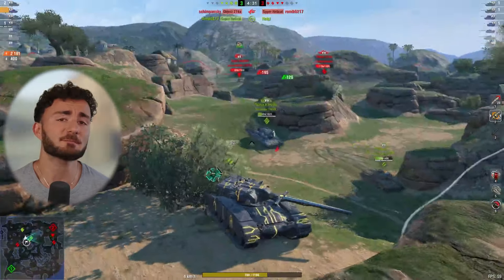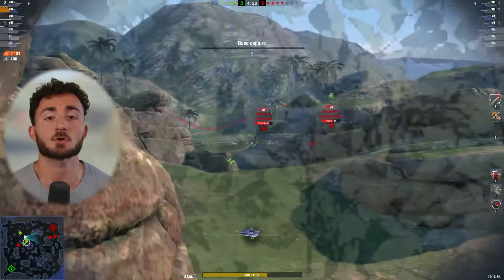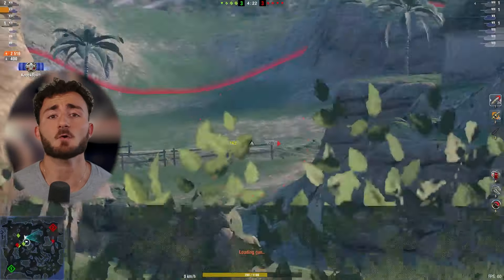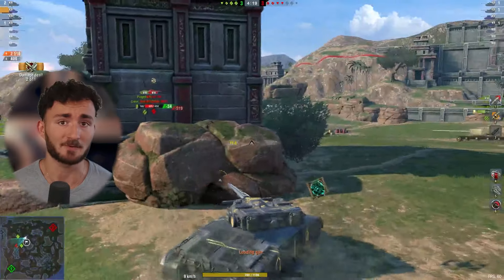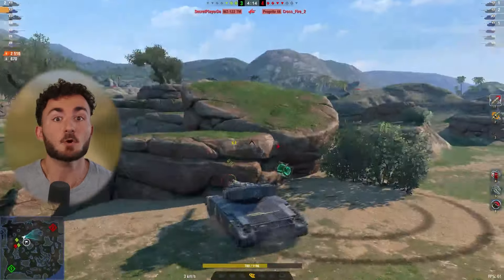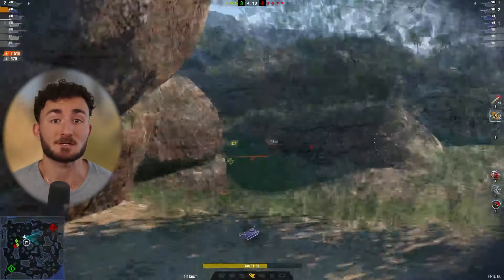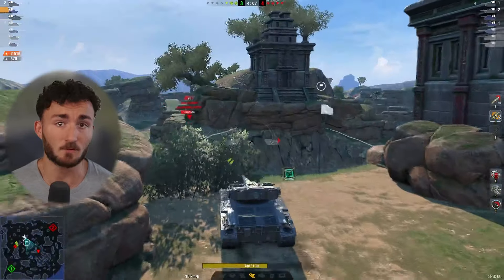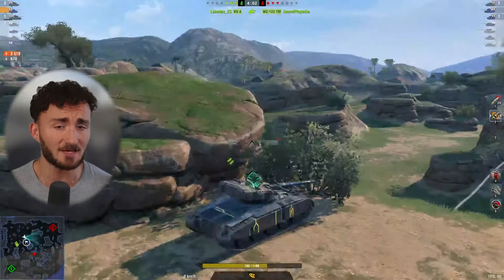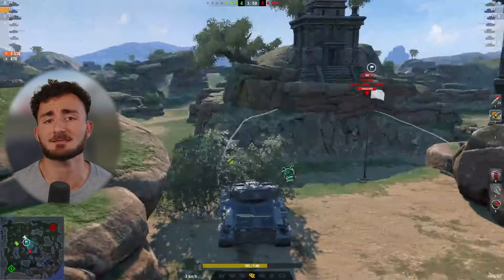Here you're going to see the perfect demonstration of the camping method. We saw the hit-and-run playstyle earlier, and now we're diving into camping. I am not trying to spot for my team or go in the open — I am a G-Saw, and my only goal is to inflict damage. Which is exactly what we're doing, thanks to our 0.26 gun dispersion, as you can see effectively on this Object 274A that we totally crushed.